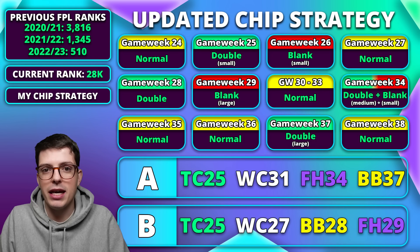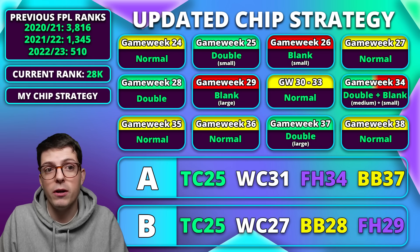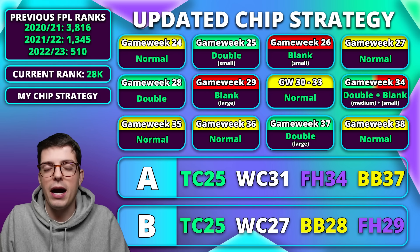Option A would have me dead-ending my team into game week 28 — using transfers for the double then wildcarding soon after the blank in game week 29, ready for the rest of the season. This lets you buy all the players for the double in game week 28, lots of Bournemouth and Luton, navigate the blank in game week 29, and then wildcard without being stuck with those players. I would then free hit in game week 34 and bench boost in game week 37, or possibly the other way around. The reason this is popular is that the game week 34 and 37 doubles are very likely to be very different sets of teams.